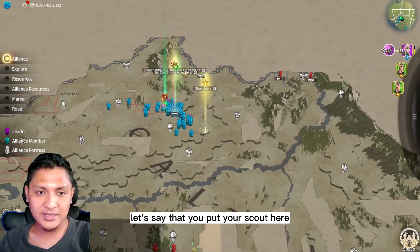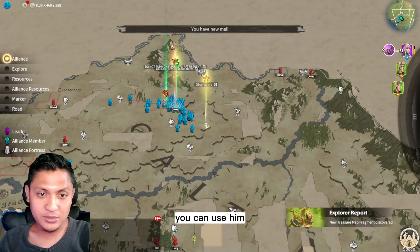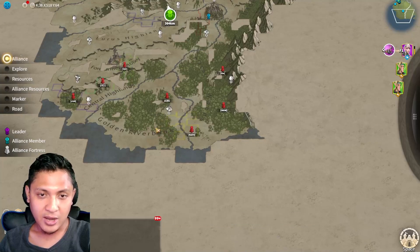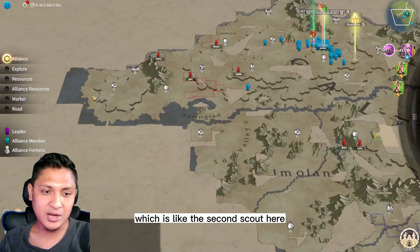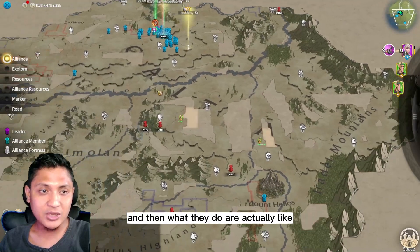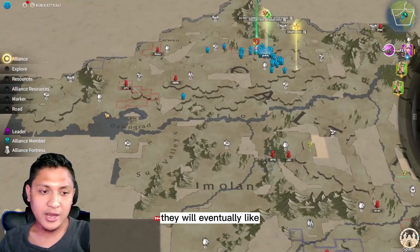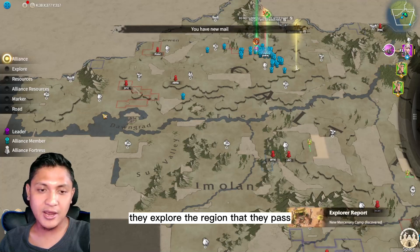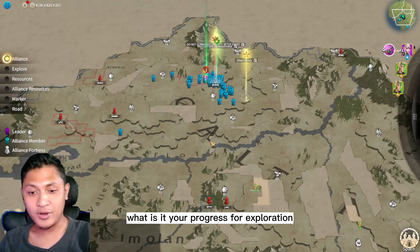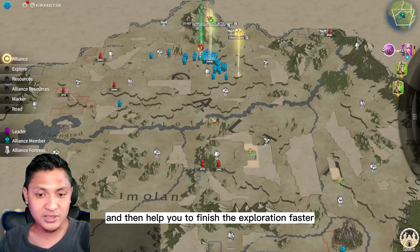For example, if you put your scout on this point on this mountain, you can use him to scout the southernmost part of the region. Then you put the next scout here to scout the furthest eastern part of the region. As they move to their destination, they open up the mist and explore the region they pass through, which speeds up your exploration progress.